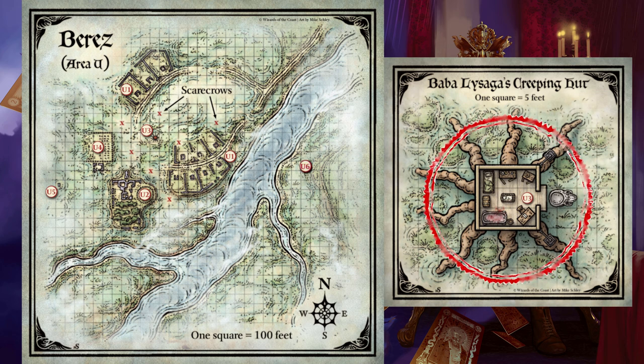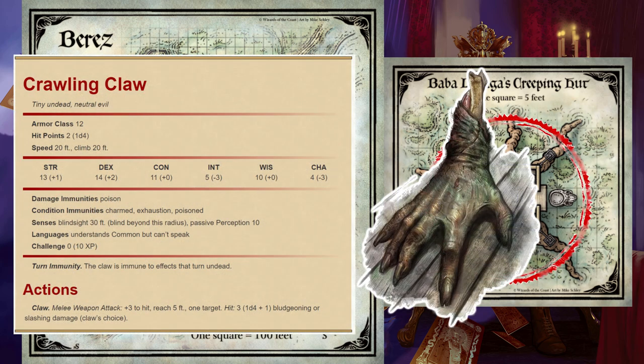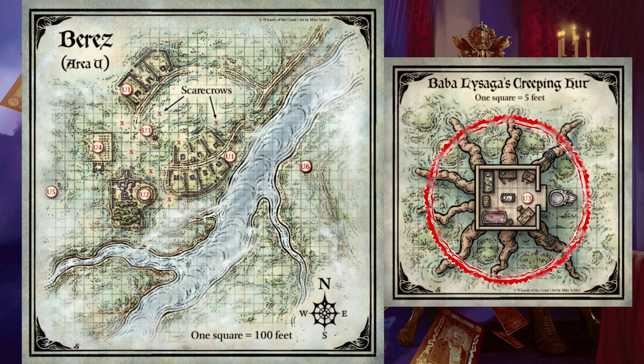Treasure. The wooden chest in the hut is protected by a glyph of warding that requires a DC 17 Intelligence (Investigation) check to find. The glyph deals 5d8 thunder damage when triggered. Opening the lid releases four crawling claws that fight until destroyed. Also contained in the chest are various items taken from dead adventurers: 1,300 gold pieces, 5 500gp gemstones, a vial containing oil of sharpness, 2 spell scrolls (mass cure wounds and revivify), a pouch containing 10 +1 sling bullets, a set of pipes of haunting, and a stone of good luck. Fortunes of Ravenloft: If your card reading reveals a treasure here (the Nine of Stars — the Conjurer), it is in the chest with the other items.